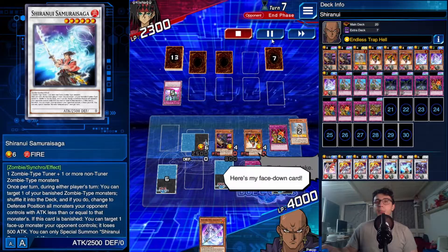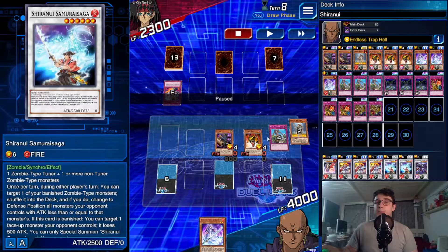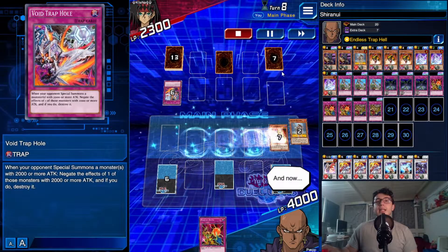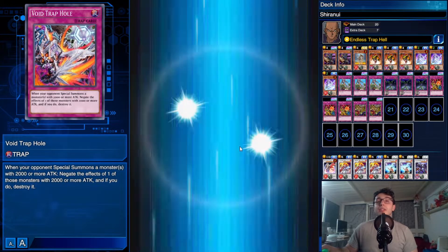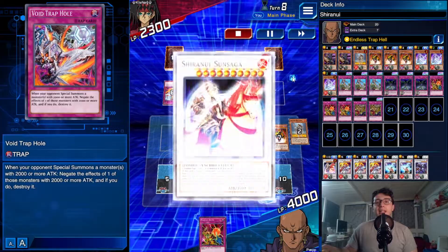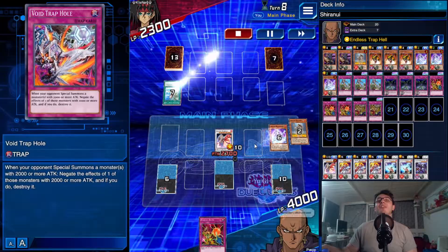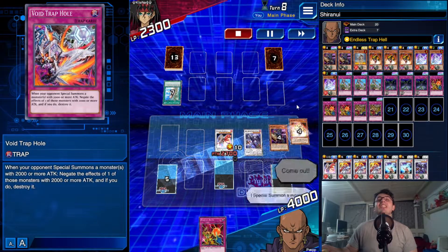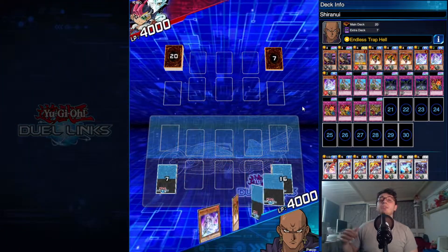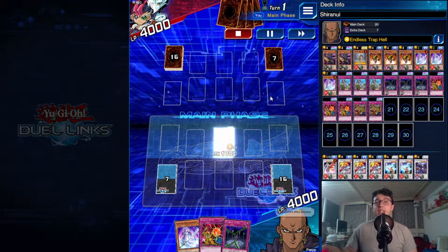He has a Spectros Word now but needs a tuner monster, which he doesn't currently have. Ballista Squad comes in — then another Wall of D that put all my monsters to zero. Ballista Squad tributes the floodgated one to get rid of another good trap, avoid the trap pile, and then boom: two level fours plus Samurai Spectros Word — level ten, Shiranui Spectros World is here! Sun Saga with Forbidden Lands is useless at this point — I've already won. He knew it and scooped.